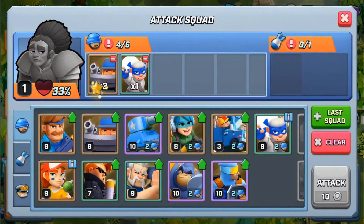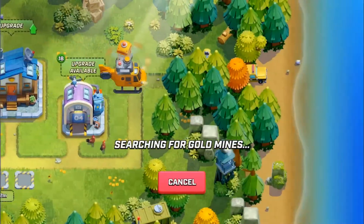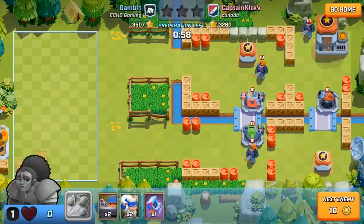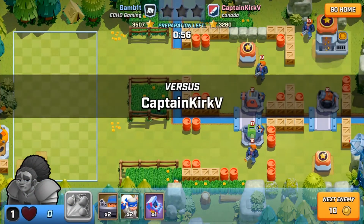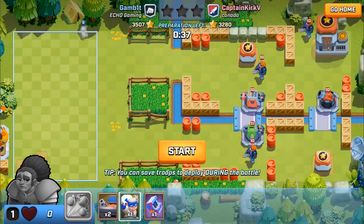Let's do one more so we can open up a crate. A lot of people are having gold troubles because of bases like this — zero gold. In my opinion, it's not even worth attacking unless you're just star pushing. But if I skip, then I've spent 20 gold, and the likelihood of me finding a base where I'm going to get more than 20 gold is really low. So I might as well just attack this.